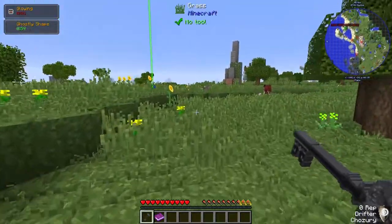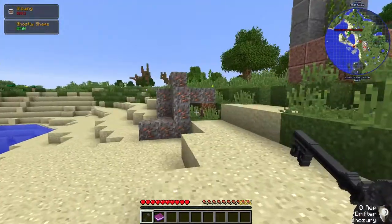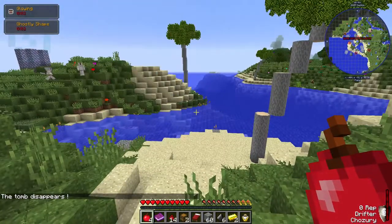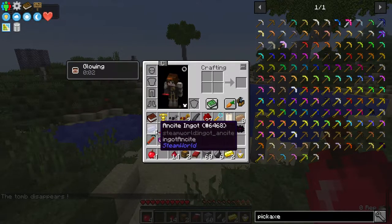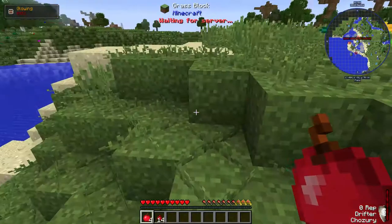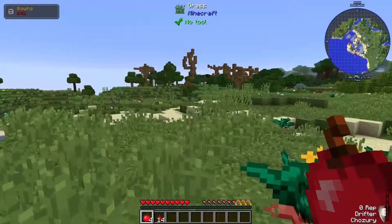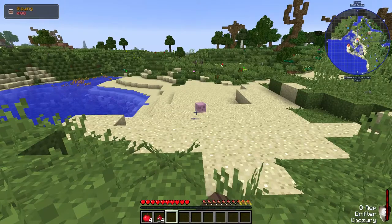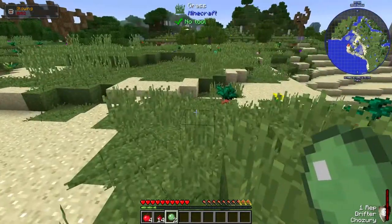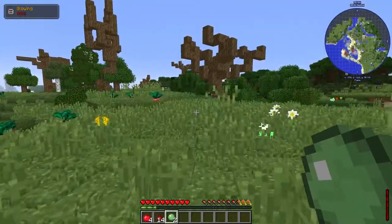Let me get my stuff back — hopefully with less brain slimes this time. Got my stuff, and I had flint. Let me delete this waypoint. There's another slime — no, bad slime! I couldn't see it on my screen with Optifine. I was flailing, but anyway it's dead now so it doesn't matter.